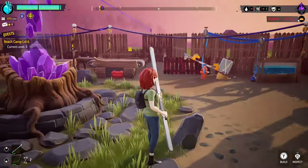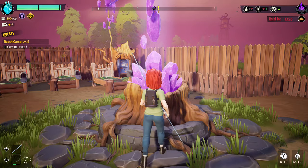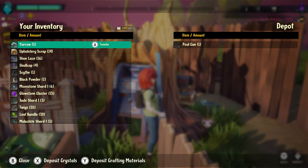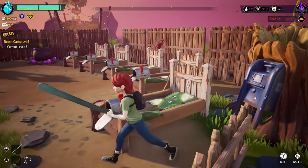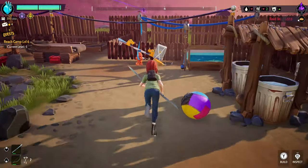I did have another question from people about leaving to the next area. Eventually, as you progress story-wise, you'll be able to go to the center here, hold X, and then move forward to the next section. The depot allows you to hold on to items if you want to — that's something to keep in mind for that kind of thing if it's needed.